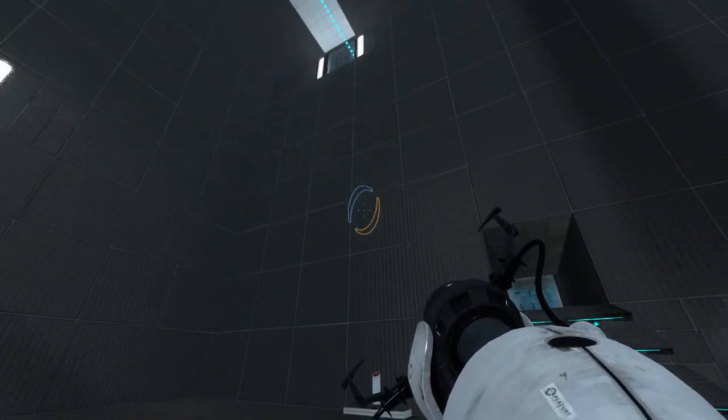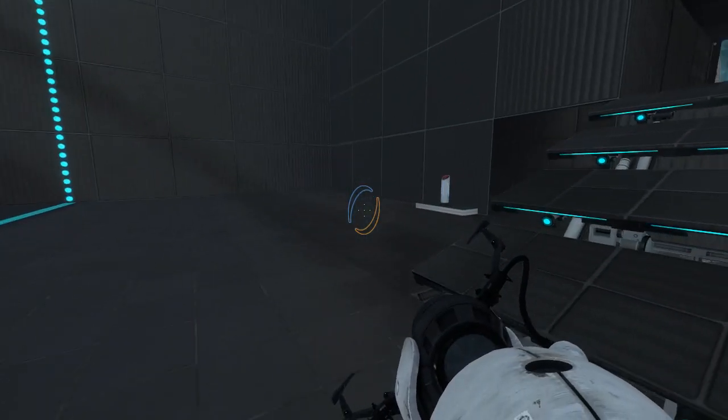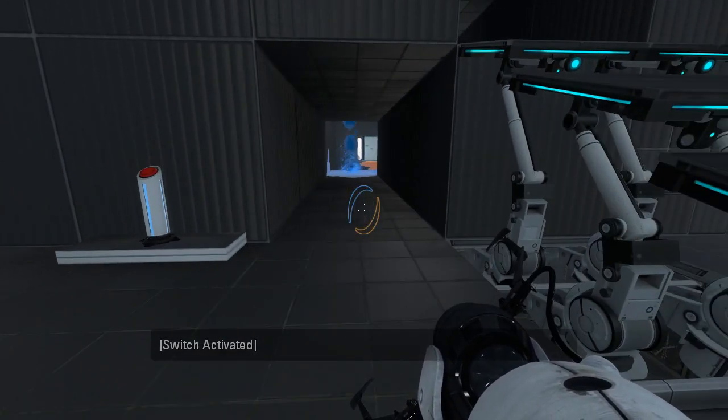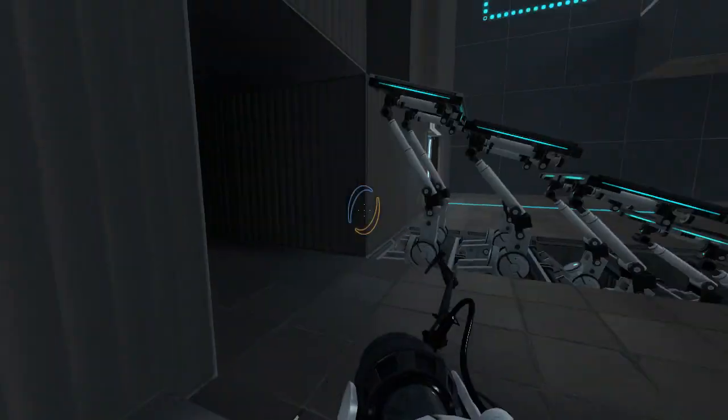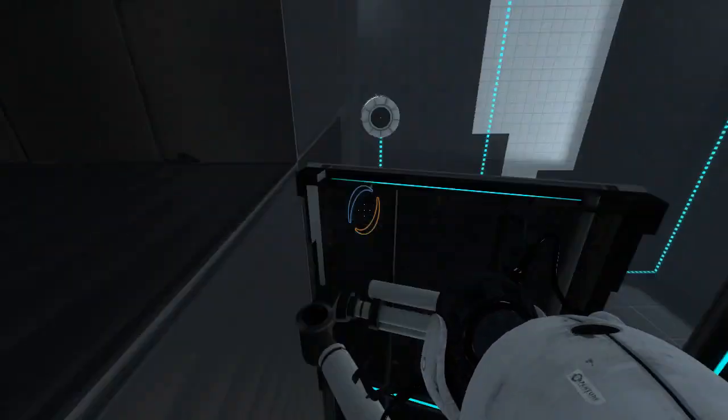Why is this room so huge? This button has no signage, so I have no idea what it does. Oh, it apparently opens the way back. So I guess we're gonna need gel in here or something — not entirely clear.